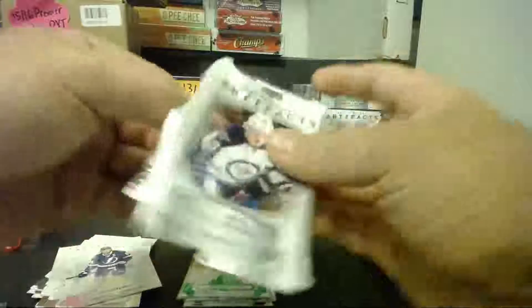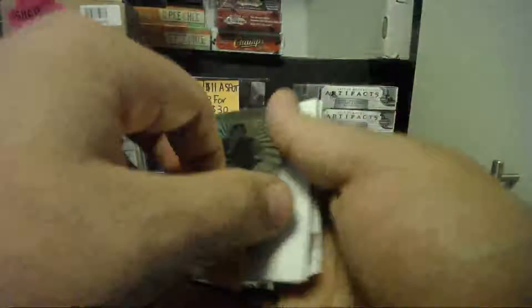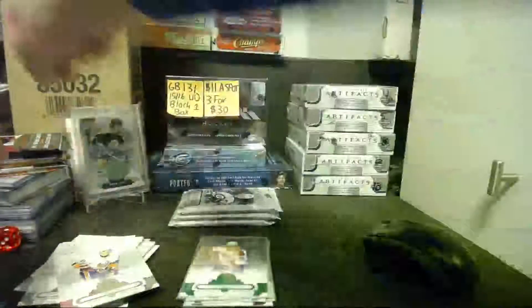Unless the rookies come differently numbered, but that's what I thought. I'm not too familiar with how Artifacts works. Orem for the Ottawa Senators, Craig Anderson. I wonder how many sets on Upper Deck have been claimed already.